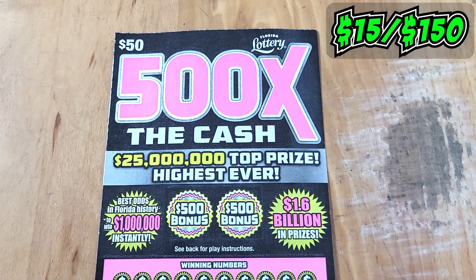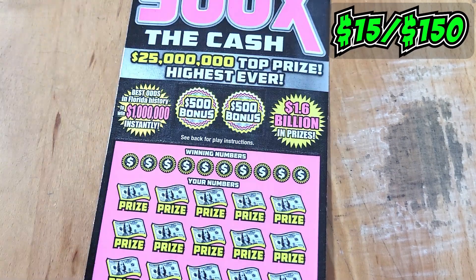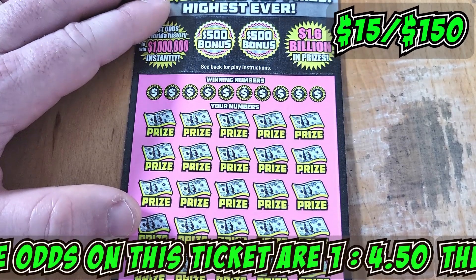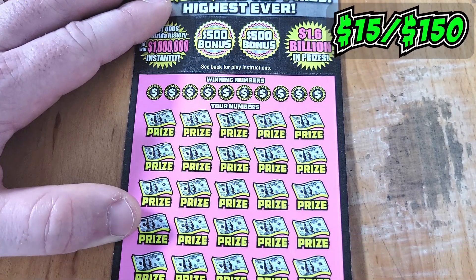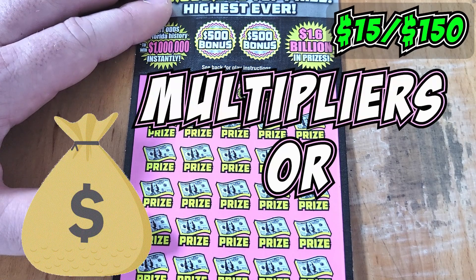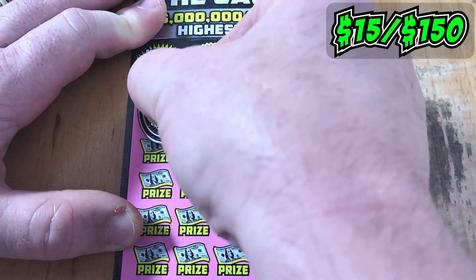We're going to move up in stakes now over to the $50 — 500x of Cash. Ticket number nine looking real fine. Let's hope they can bring us a nice win. We didn't do so good in the Gold Rush Doubler. Maybe we can do better on this. We're going to be looking for money bags, multipliers, or matches. We also have $500 bonus spots up top — maybe we can get one of those.